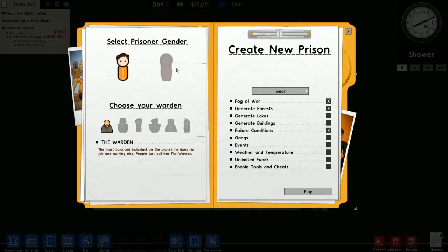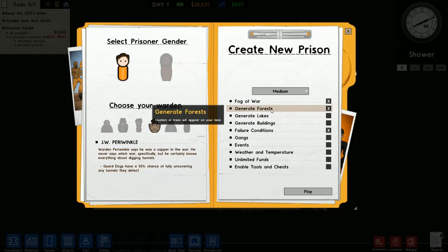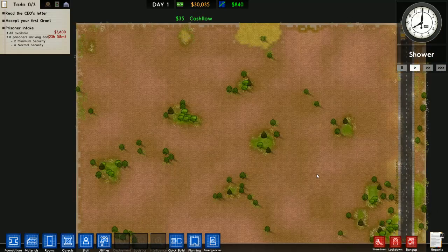We are going to be playing with Males and the JW Pariwinkle, which have the ability — Carb Docs have a 50% chance of fully uncovering contraband they detect. We are going to be playing with Medium Prison, Fog 4, Generate Forest, with failure conditions like riots going on for too long. So let's just start the prison.